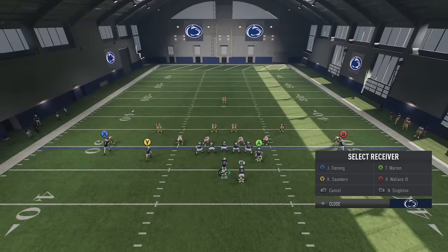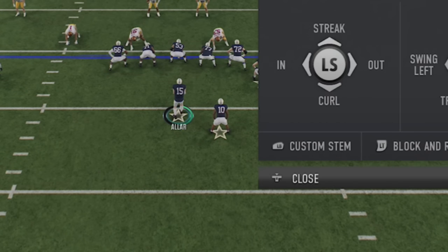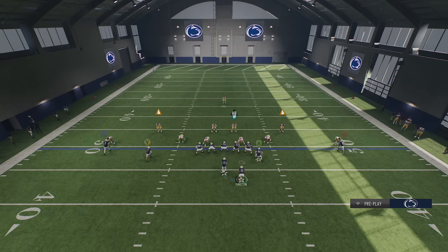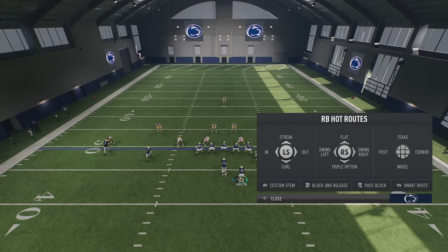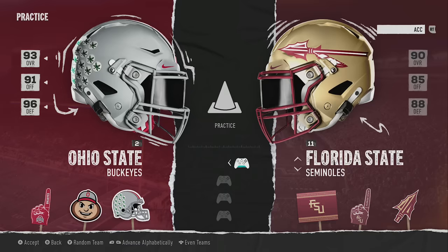After the August 29th patch, you couldn't even select the running back to put them on a pass block, check and release, or any route at all. Against a man-zero blitz, that's huge — the only reliable way to change your blocking structure to pick up a lot of man blitzes is putting your running back on a check and release, which is what they call it now. They did fix it: I can now select my running back again and put them on any pattern.